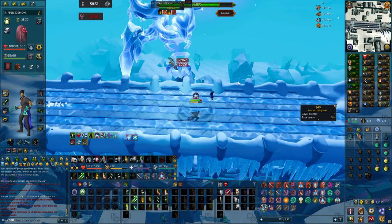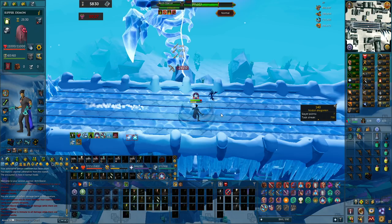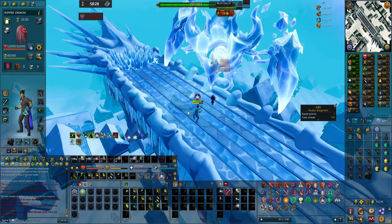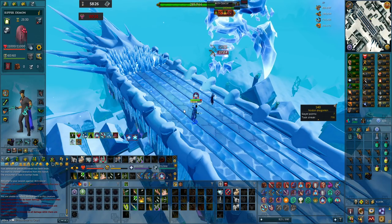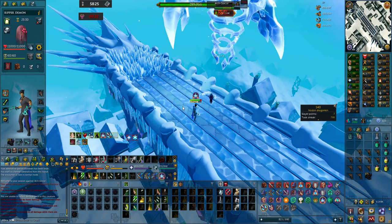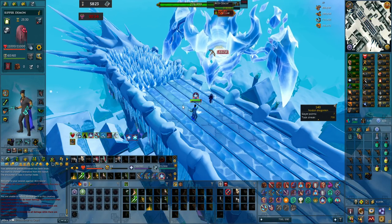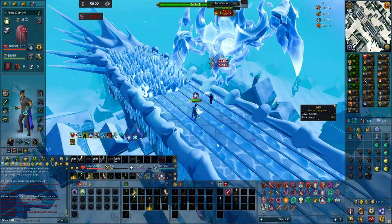Creeping Ice is not technically a mechanic, but you can probably see it on screen right now — there are ice spikes that come from one side of the room or both sides at the same time going towards you. This is an indicator that one of the five mechanics is about to happen, so when you see this you know the boss is going to use one of his mechanics very soon and you have to get ready to dodge, kill minions, or do whatever is needed.